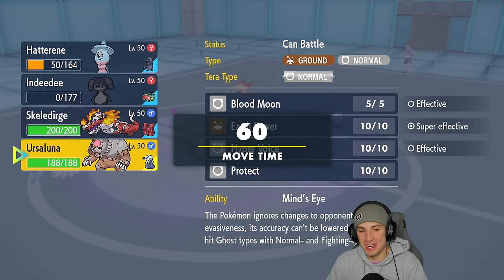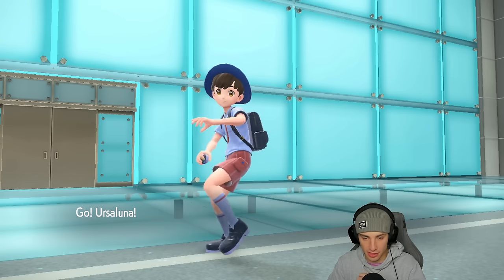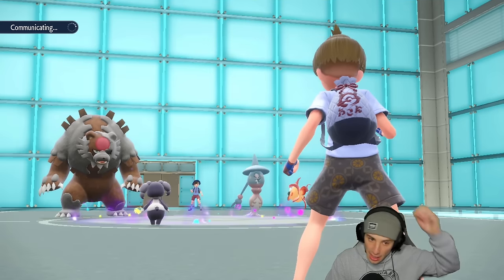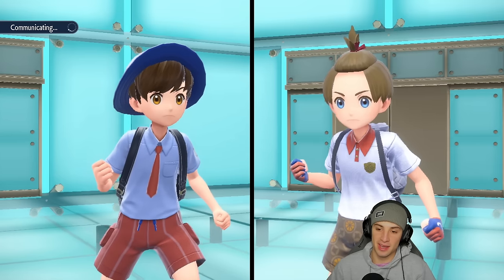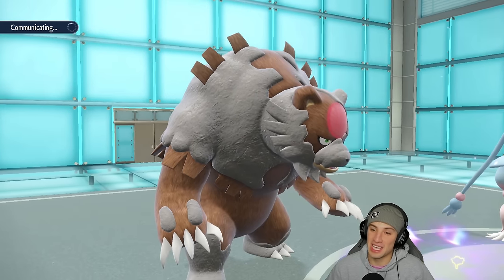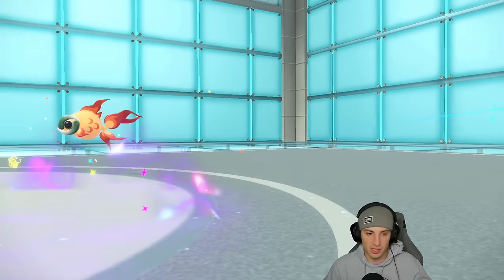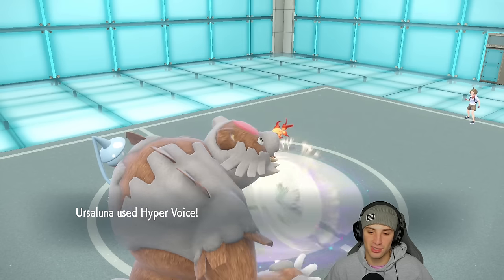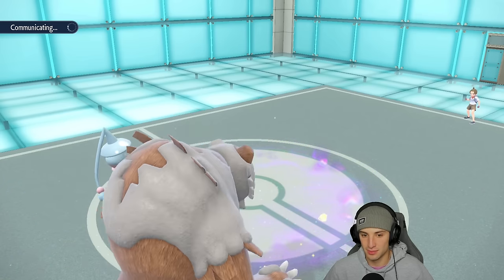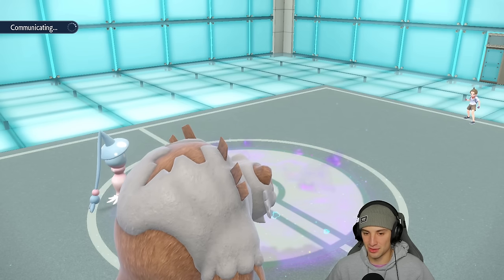Swapping in Blood Moon Ursaluna — this is actually solid for us. Going Dazzling Gleam alongside Hyper Voice, picking up some KOs while activating Throat Spray at the same time. Not bad — they almost countered our Trick Room which would have been rough. Dazzling Gleam finishes off Indeedee, Blood Moon Ursaluna's Hyper Voice finishes off Chi-Yu and gets a Special Attack boost from the Throat Spray — massive. Now plus one on Special Attack.